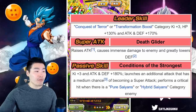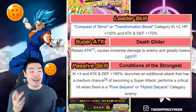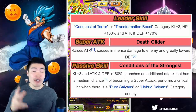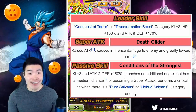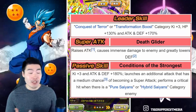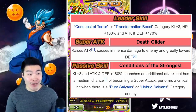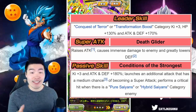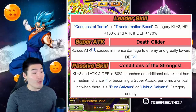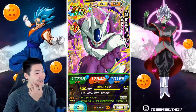After he transforms, his super attack is Death Glider, which raises attack, causes immense damage to the enemy, and greatly lowers defense. His passive is Conditions of the Strongest — Ki +3 and attack and defense +180%. He launches an additional attack that has a medium chance of becoming a super attack, and performs a critical hit when there is a Pure Saiyans or Hybrid Saiyans category enemy. Links and categories stay the same. Let's jump into the gameplay!